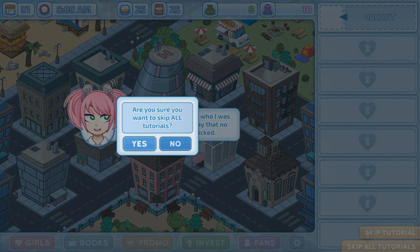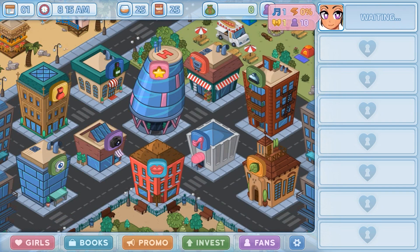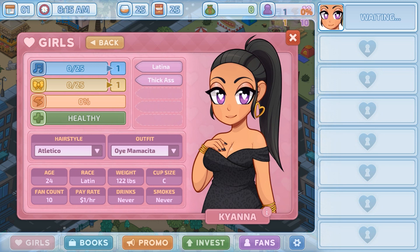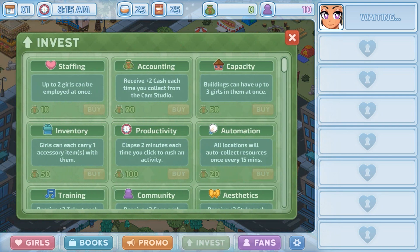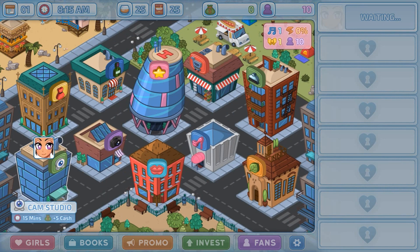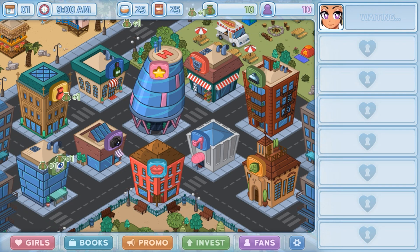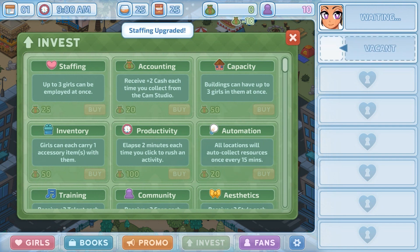We can just skip all the tutorials. Immediately, you don't want to waste any time — just click and drag her to a vacant slot. Click on her; it stops time when you click and drag a character, which is good if you need to pause and think. What I like to do first is get her up to 10 — go to Invest, get her into the camp studio to earn 10 of the currency. Click and hold to speed it up. Get 10 immediately by staffing, then send her to recruit someone else.